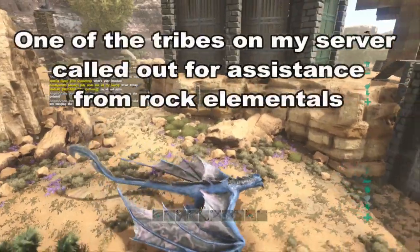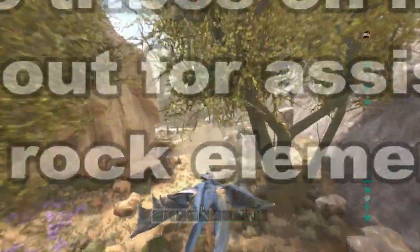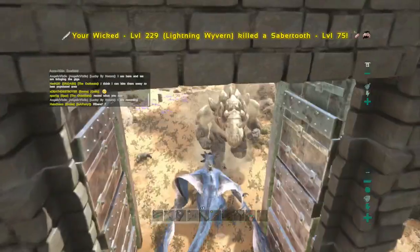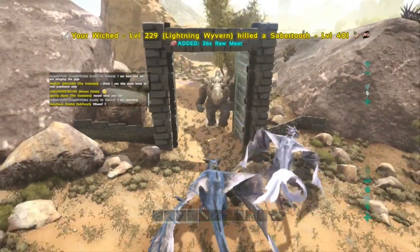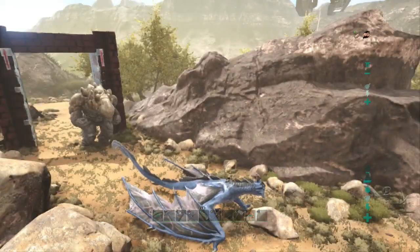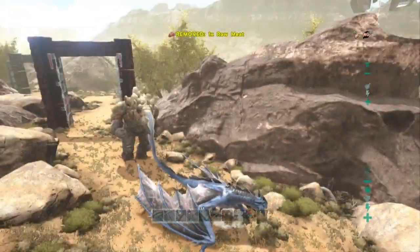On the Scorched Earth servers that I play on, a lot of the tribes have united to help each other because the kiting has been so extreme. But not all servers come together, so you will need to take extra measures to protect yourself. Having gigas is one of the best things that you can have in your base. Having a decent level giga with a really good saddle can kill rock elementals, or having a giga with really high melee can chomp through the rock elementals with ease. A lot of people trade or buy gigas. They are incredibly beneficial and I highly recommend you looking into that option.